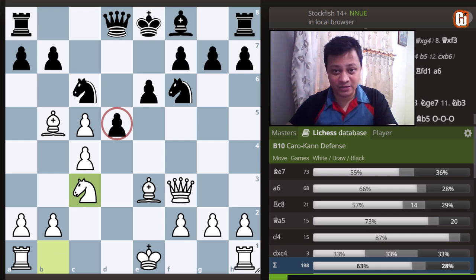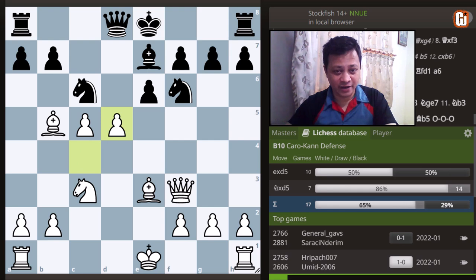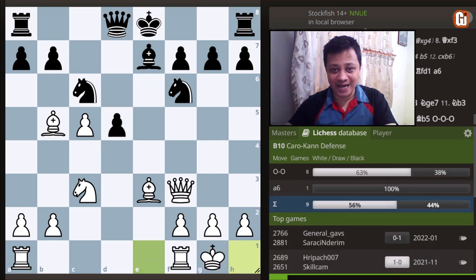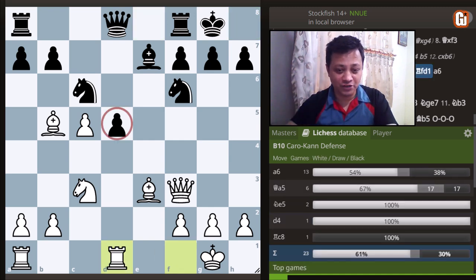There is a game in the database where a black player rated nearly 2400 continued with Bishop to e7. White took on d5, and after both sides castled on the kingside, one simple move — Rook to d1 — and black found, to his horror, that he can do absolutely nothing to save this pawn. This is one of the high-profile tricks in this line which you definitely want to watch out for in your tournament practice.